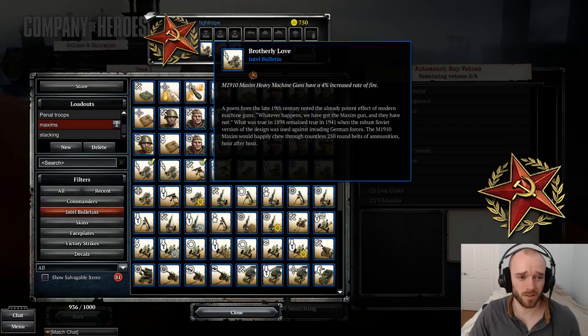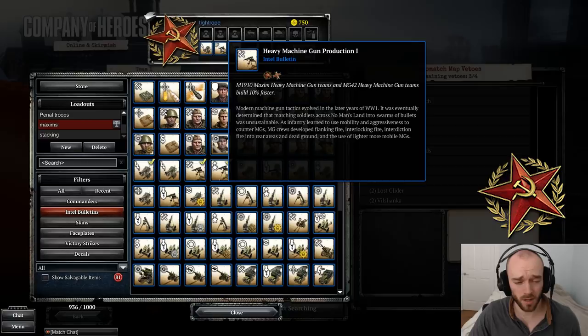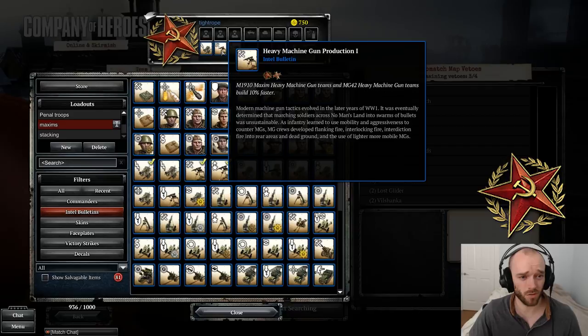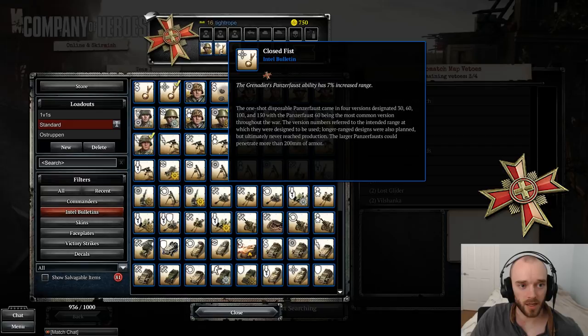For maximum Maxim spam, I recommend the 4% increased rate of fire bonus. Generally with machine guns you want more suppression over damage, and this gives you much more suppression than the 1% increased suppression bulletin. Similarly, 10% faster build times on Maxims is very helpful if you're going hard Maxim spam — their build time was nerfed a few patches back. Finally, machine guns gain 10% more experience: Maxims at vet 2 get a lot more suppression, around 20% bonus, so getting them to vet 2 quickly is really helpful.